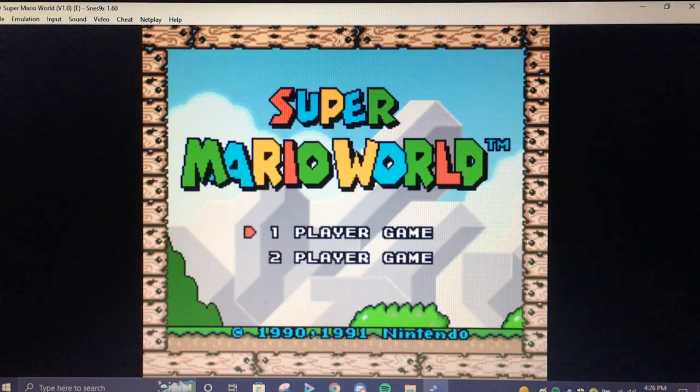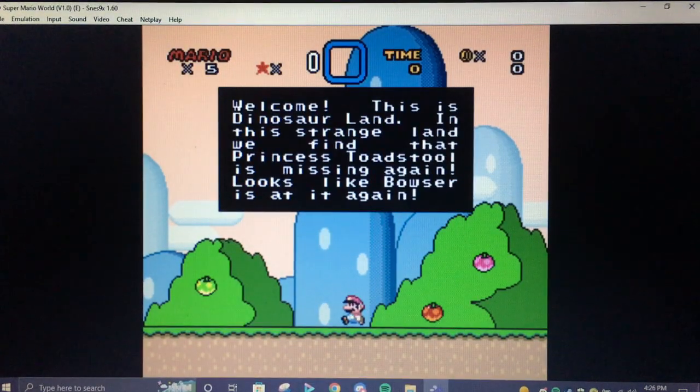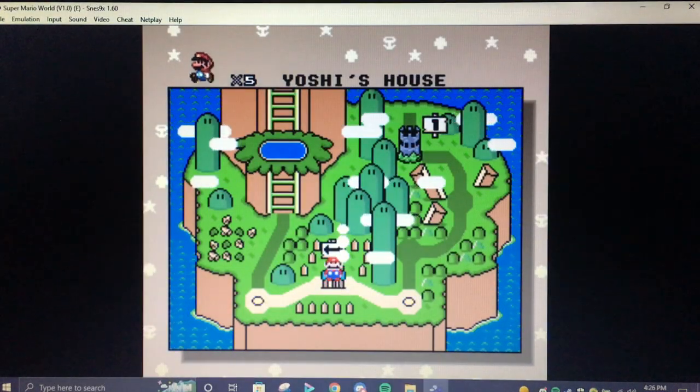So let's get right on into it. Here we go. Welcome - this is Dinosaur Land. In this strange land, we find that Princess Toadstool is missing again. Looks like Bowser is at it again. Okay. Alright, what do we got? Yoshi's House.